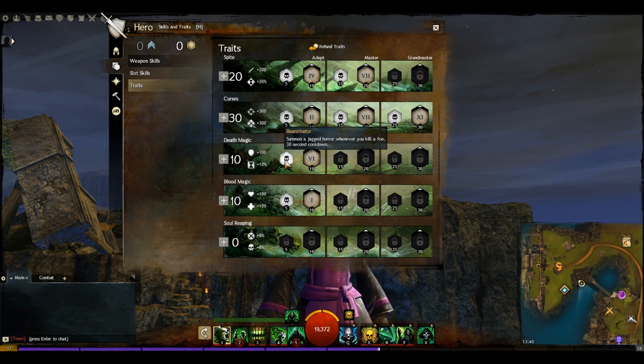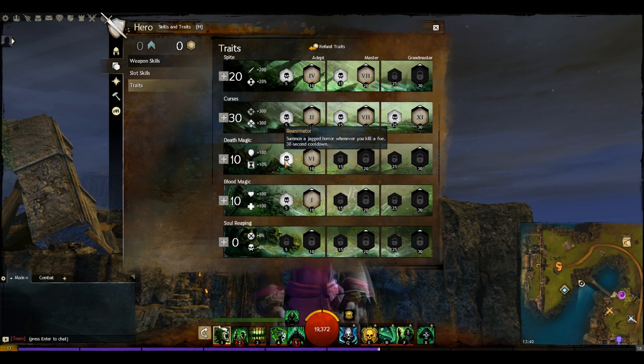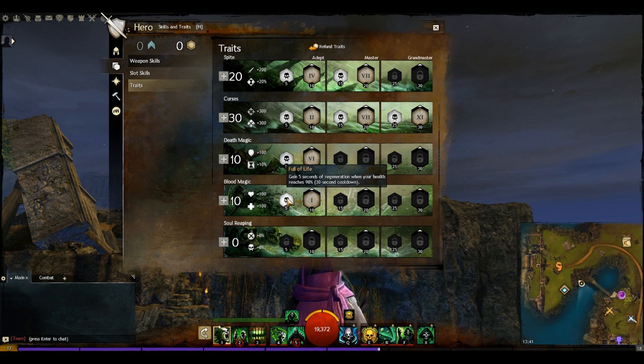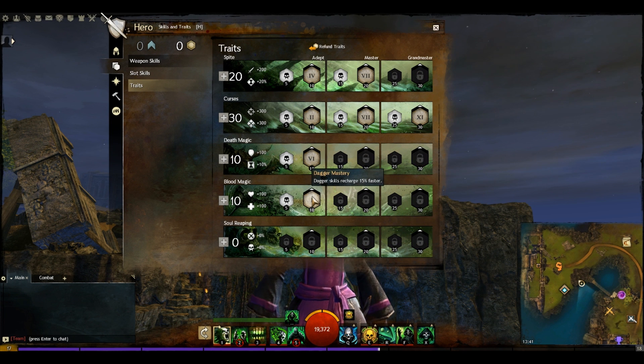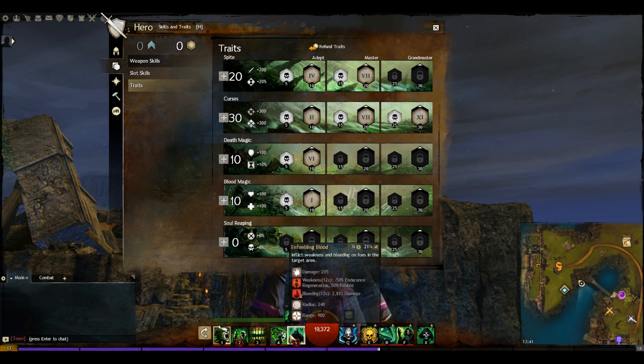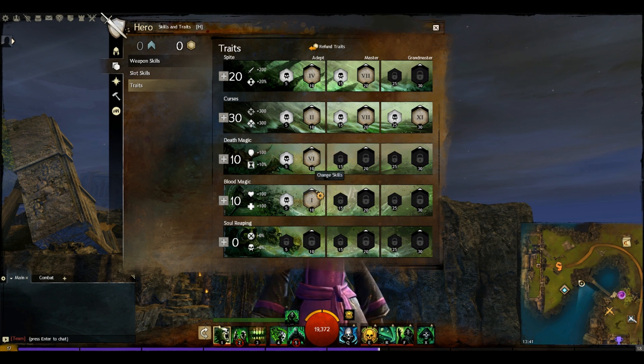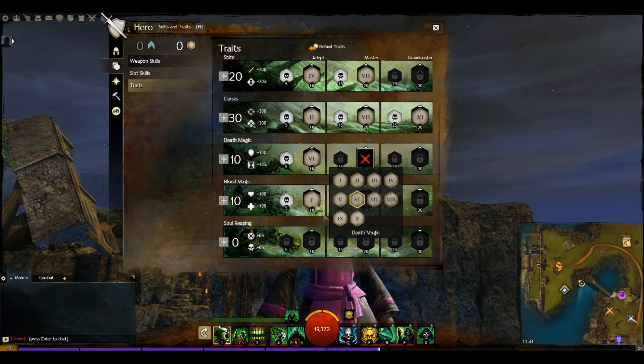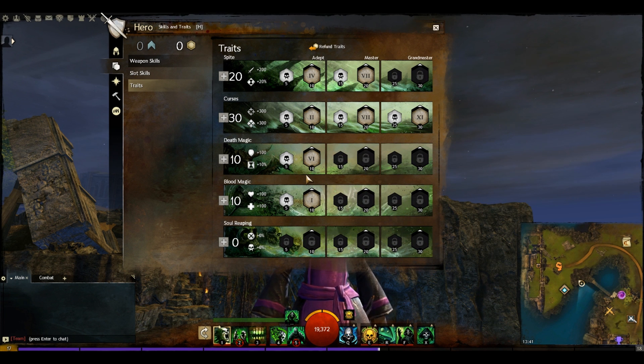Ten points in Death Magic gives us a jagged horror summon on kill — mostly useless but harmless — and losing a condition when entering death shroud, which can help counter stuns by switching into death shroud for survivability. Ten points in Blood Magic grant 5 seconds of regeneration when health reaches 90% and dagger skills recharge 15% faster. Those last two trait lines can be mixed up if you want more HP and healing, toughness, or boon duration.